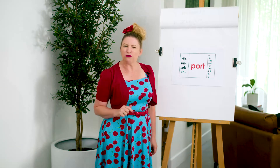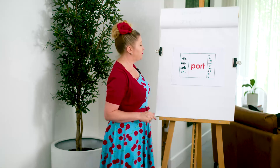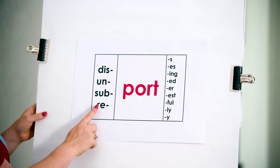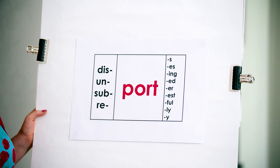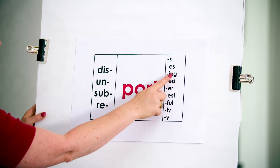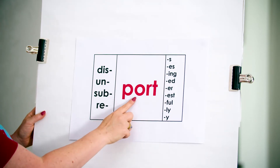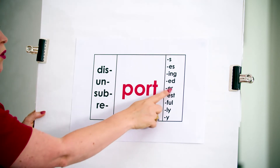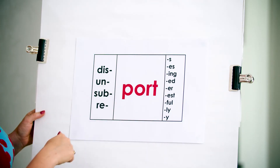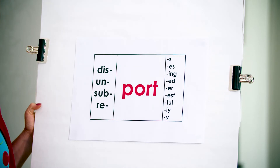Okay, how did you go? Did you find lots of words that didn't make sense? We're really trying to trick you this week and make sure you really understand what you're looking for. You should have found these ones: reports — more than one report; reporting — doing it now; reported — in the past; reporter — person who. They're the only ones that go with report.